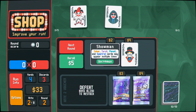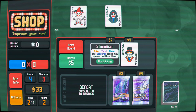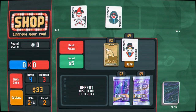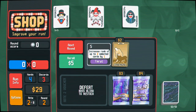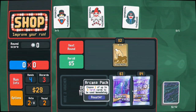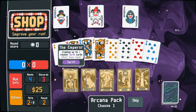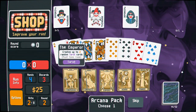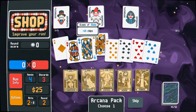This Showman joker could be worth our while — joker, tarot, planet, and spectral cards may appear multiple times. Imagine multiple Card Sharps — I'm imagining it and I'm liking it. So let's go ahead and take it. Do I have any need of arcana packs right now? I cannot change the suit on any card currently, but let's go ahead with some cards.